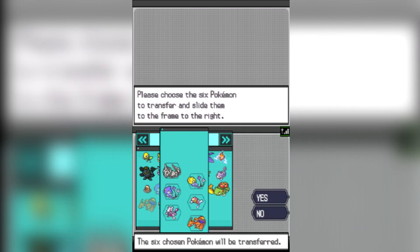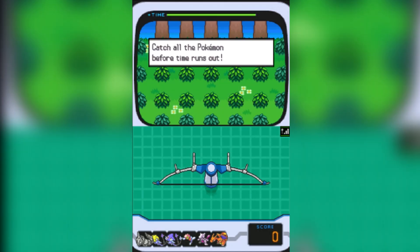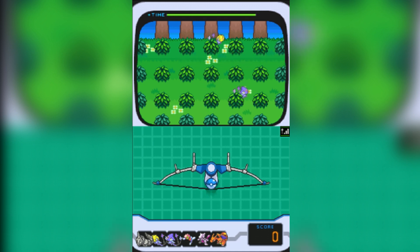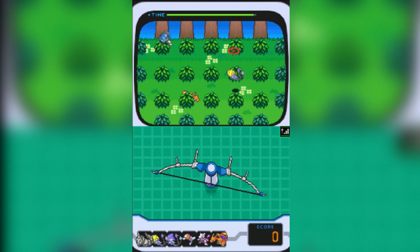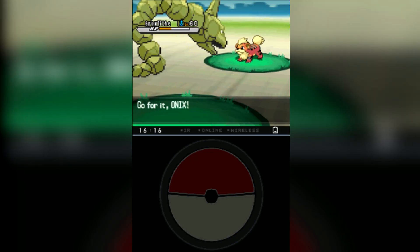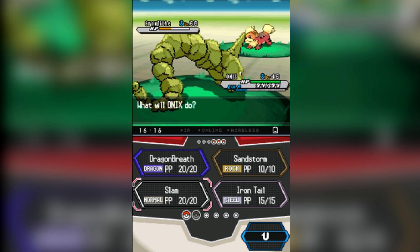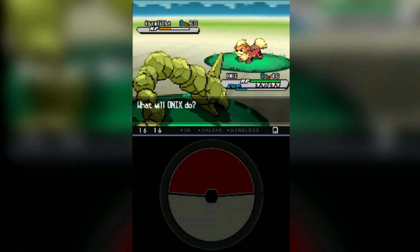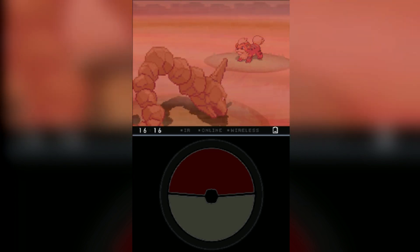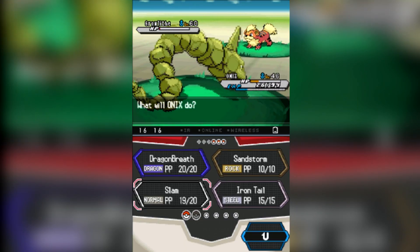Now we pull out our second DS and start transferring to Black and White. It makes you pick six Pokemon to transfer over, and then you play this mini-game — which I really hate, it's not very fun and takes forever. The more rare the Pokemon, the more likely it is to get away. We're sending Onix into a battle here against a Growlithe, and that is just beautiful — Gen 5 is peak sprite work, I love the way they move.